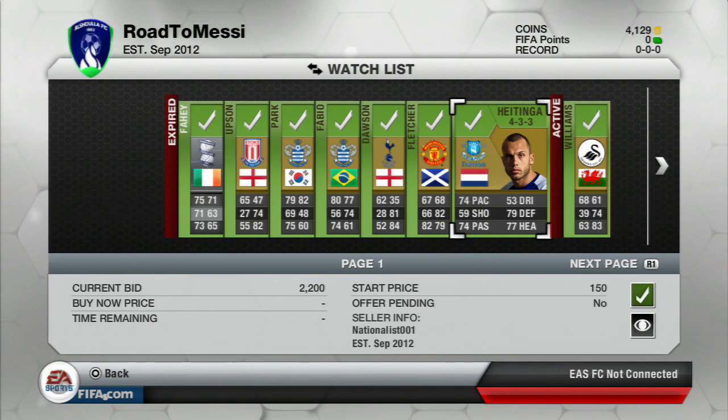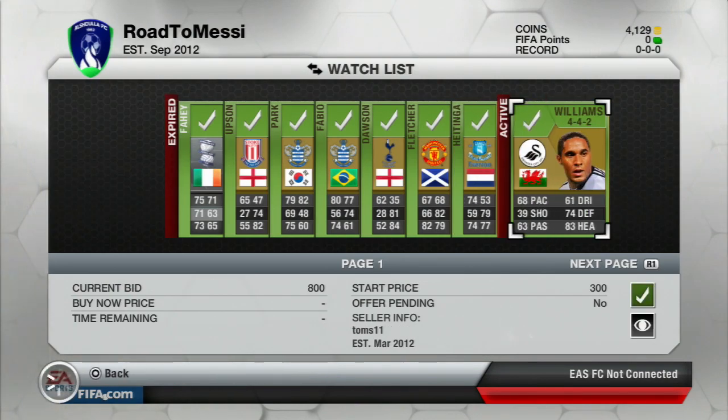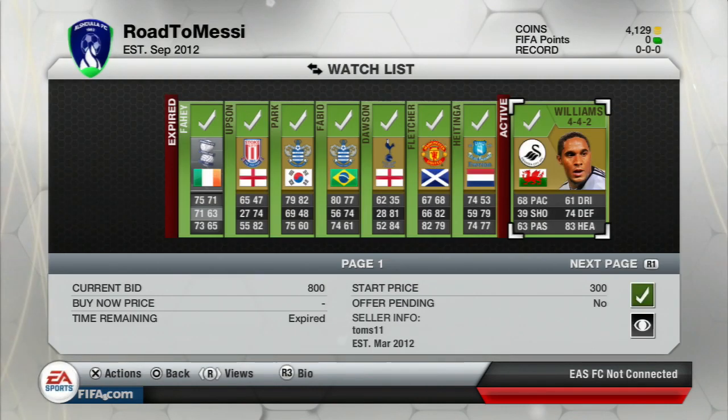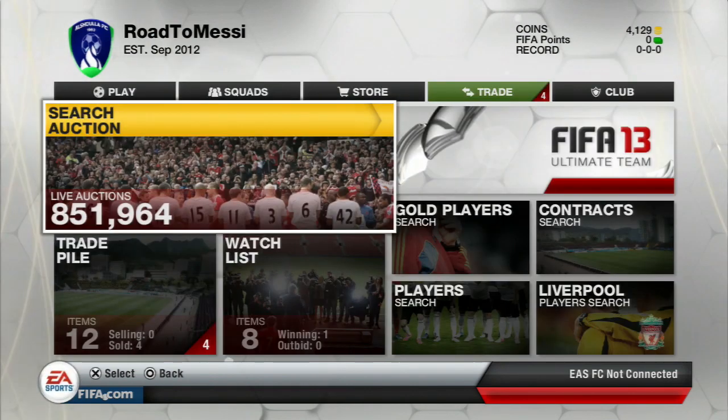Looking at a few of these other players, the trend going on is the expensive fallback formations — 4-1-2-2, 4-4-2, and 4-3-3. Those are the three most expensive formations, and I've been bidding on open auctions to grab the best deals I can find on the market right now.